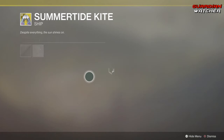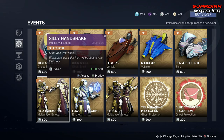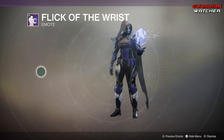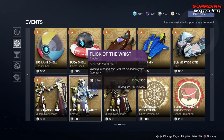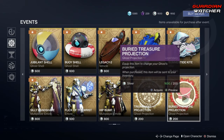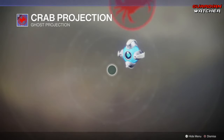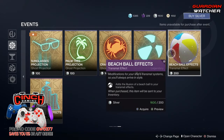Then we have the Summer Tide Kite ship. Coming down, we have the Silly Handshake again and the Flick the Wrist Emote. It probably would have been cooler if it was a basketball. Then we have Hip Bump — boop! We have the Triumphant Projection and the Buried Treasure Projection. Sunglasses of a Sea, Palm Tree Projection, Crab Projection, Beach Ball Projection, Beach Ball Effects, and Sun Castle Effects.